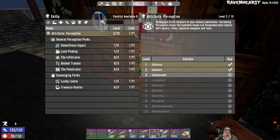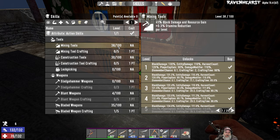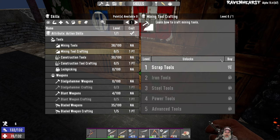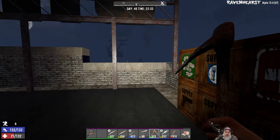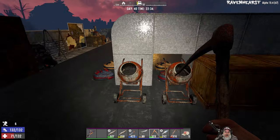I haven't even looked to see where my mining skill is — let's look at that. We're at 38 mining tools, so we're almost to 40. Once we get to 40 we could unlock more, but I can already make the iron pick, and I have an iron shovel that I've looted. I'll probably find more loot, so I don't think I'll spend a point on that right away.